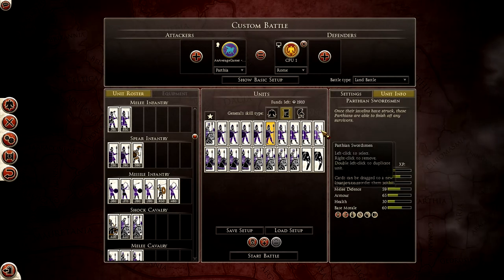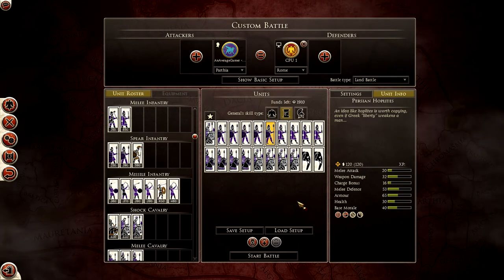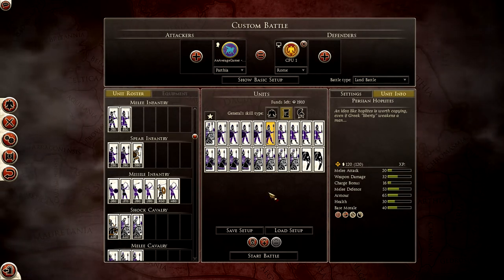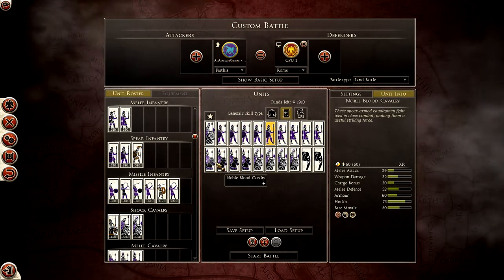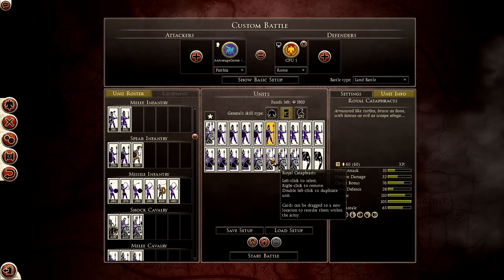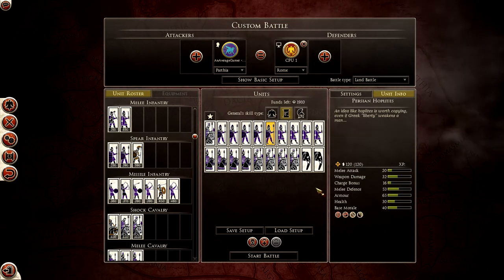I get my Parthian Swordsmen because you have to have some kind of melee infantry. You'll notice I went with zero skirmish infantry — the entire idea is that I'm getting in there quickly and just going to beat the enemy hard. I also went for some Noble Blood Cavalry and Royal Cataphracts, and then some Indian War Elephants just for the shock and awe fun factor.